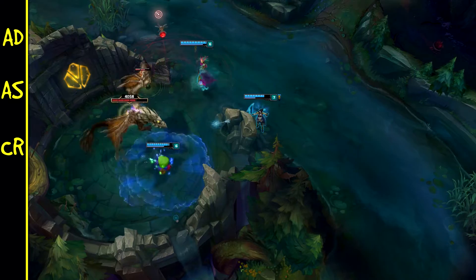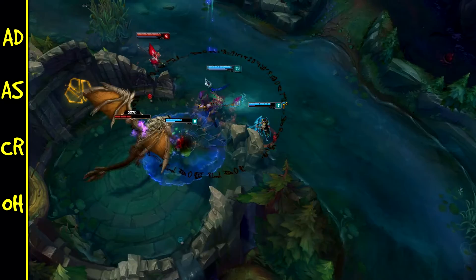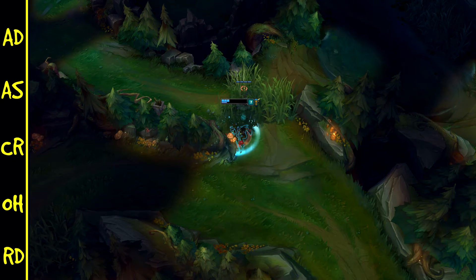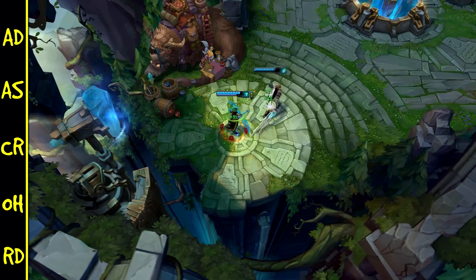Der nächste Punkt für bessere Autotex sind On-Hit-Effekte. Diese sind besonders gut auf Champions, die viel Attack Speed haben oder sehr viel Attack Speed bauen – also nichts für Jhin oder Graves, eher für Champions wie Kog'Maw oder Twitch, die auch mit Hurricane die On-Hit-Effekte besser verteilen. Und dann noch ein Punkt ist die Rüstungsdurchdringung, die ebenfalls eure Autotex verstärkt – entweder durch Lethality oder durch Last Whisper. Da Autotex normaler Schaden sind und wenn die Gegner viel Rüstung kaufen, lohnt es sich, dass diese Autotex die Rüstung durchdringen. Ausnahmen gibt es auch hier, wie zum Beispiel Corki, dessen Autotex halb normal, halb magisch sind und durch Magie-Durchdringung mehr Schaden machen.